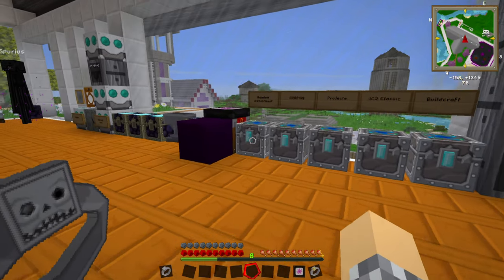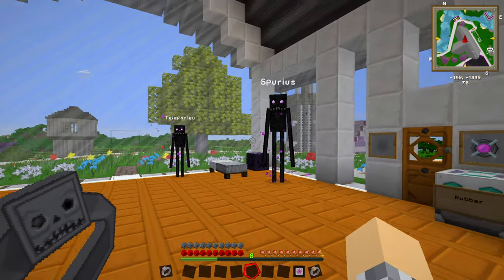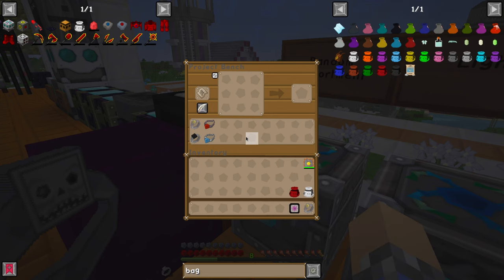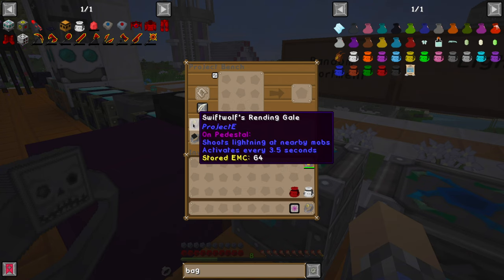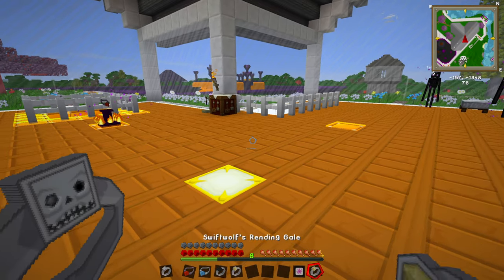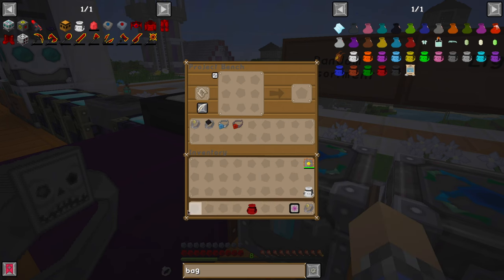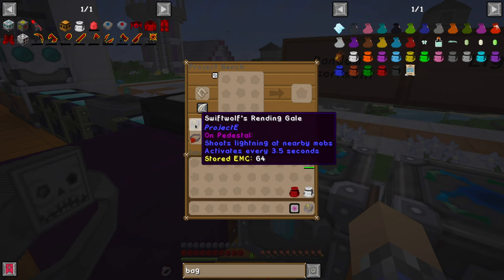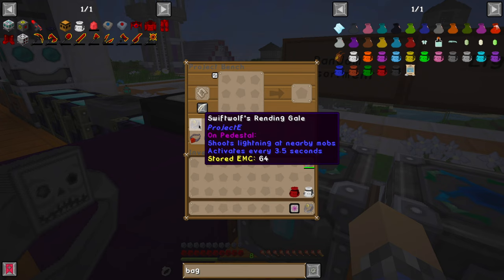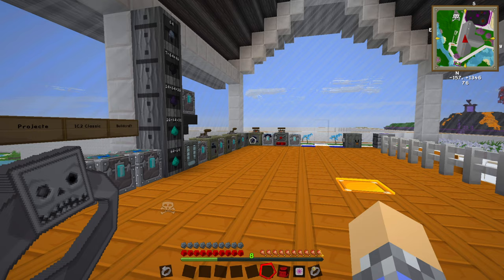Maybe I need to let you folks decide — do we build the Watch of Flowing Time for Spurius? When you consider everything we've already done for him, we've given him all manner of rings. And wait a minute — why do I have two Swiftwolf Rending Gales? Did something get broken? I'm so confused. I don't care enough to figure it out — I probably just made a duplicate to test it on a pedestal.